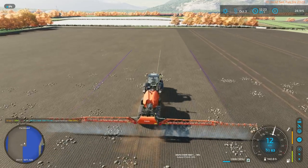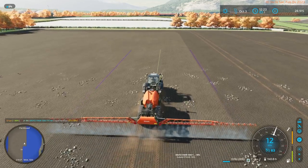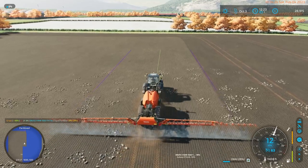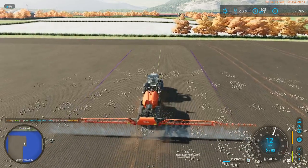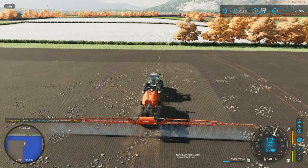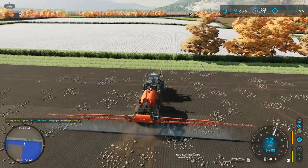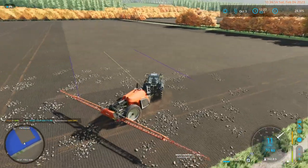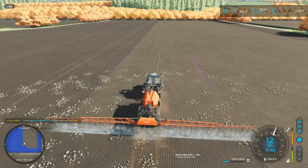It looks like we've got more than enough fertilizer. I've watched a couple of people who've done videos saying using manure is a waste of time - you're better off selling the manure at the BGA or whatever other place will accept it, then using the proceeds to buy fertilizer. This is true when you're playing easy mode because manure is worth about 120 pounds per thousand liters. It's not true in hard mode - for us the best price on manure is 37 pounds per thousand liters, which is pitiful.